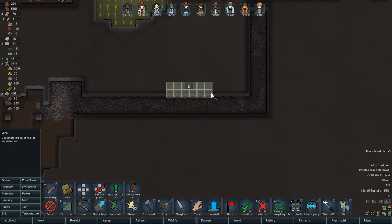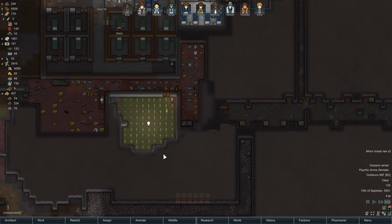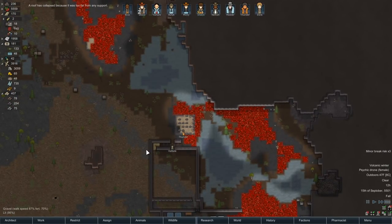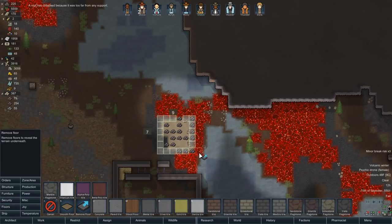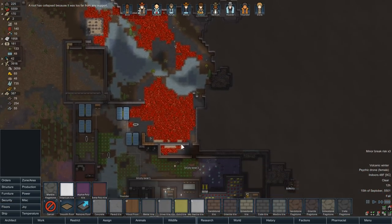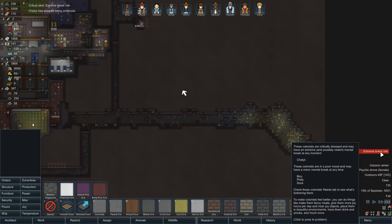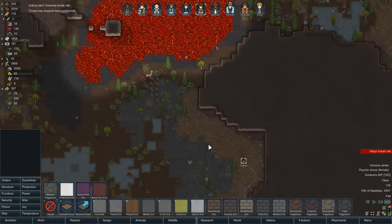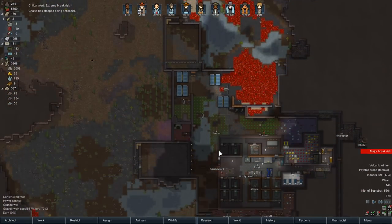We got the bug trap mostly done. Let's get some more steel out — you guys can haul this up, probably the dogs will take care of it. I told you guys to take down that roof. How are our bugs doing? I'm wondering how much of our performance problems have to do with the bugs. I want to get rid of them. I actually do.